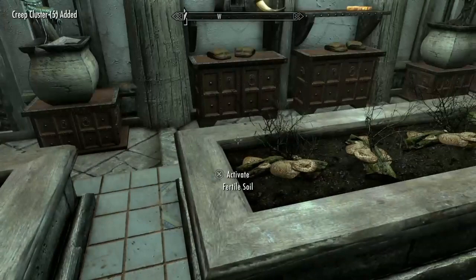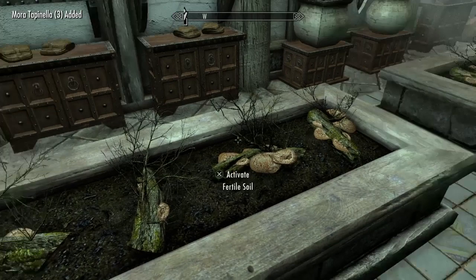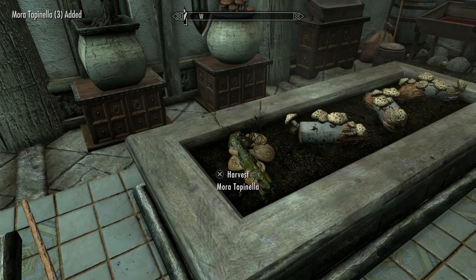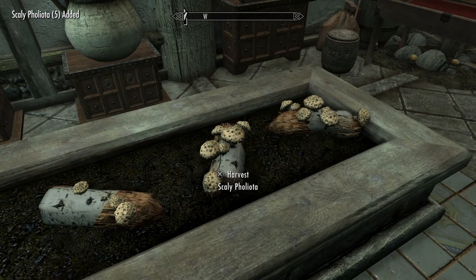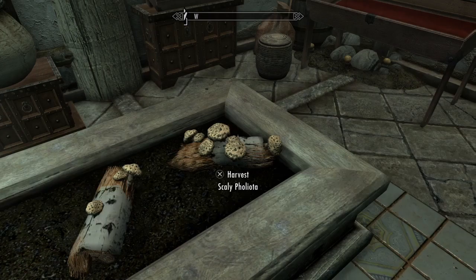Now we're going to go with mora tapinella. You can grow these in the greenhouse all day long — they should respawn every three or four days. And finally I'm going to get the scaly pholiota — did I say that right? Scaly pholiota. Those are the three ingredients.